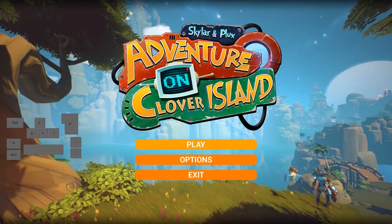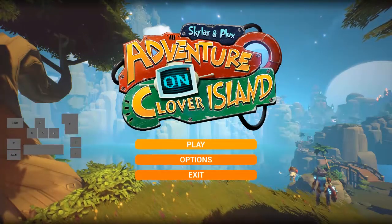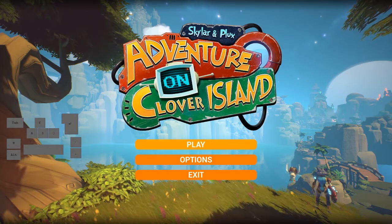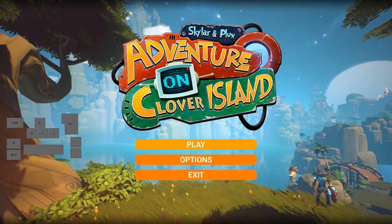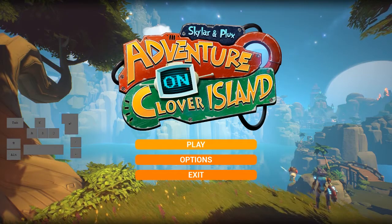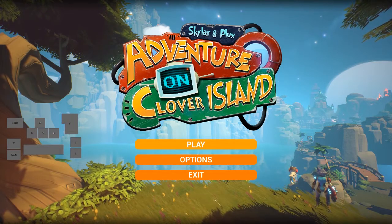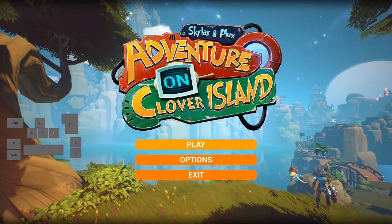Hello everyone, and welcome to my guide for Skyrimplex: Winter on Clover Island, Any Percent. In this guide, we'll be going through the game in a normal Any Percent run, but I'll be going slowly and talking about everything that we do. Now the first thing I'm going to go over is the key bindings. I've set up software that shows all my key bindings. You can't use a controller if you want to go fast — if you want to be as optimal as possible, you can't use a controller. I'm not stopping you from having fun, but for this guide you'll be using a keyboard. The main tricks for movement you can't do with a controller, sadly.